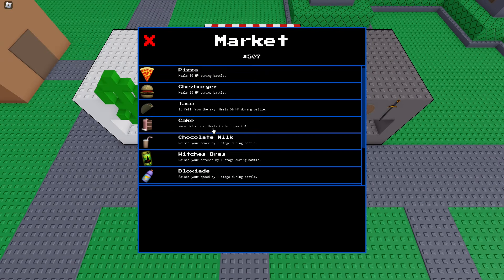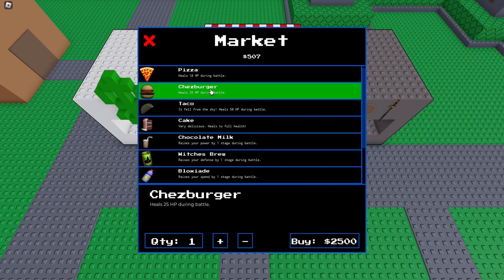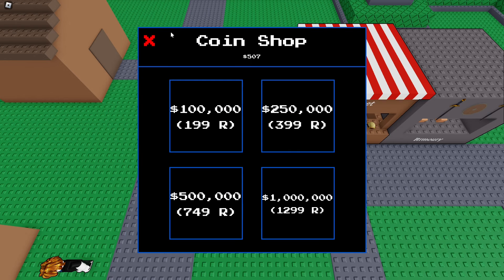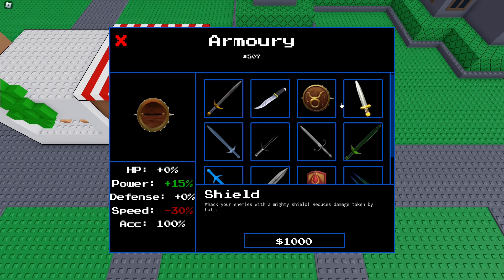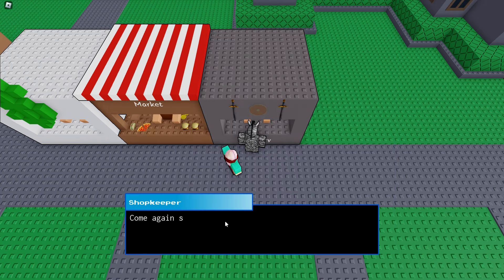What's the market have for me? Oh, cake — very delicious, heals to full health — a thousand dollars for one piece of cake! Way too expensive for me. Some weaponry — this was 500, power 25%, acceleration 100. Some weapons have boons and banes. I'm just going to get the classic sword, and it's already equipped.